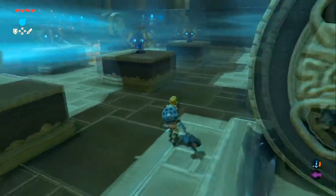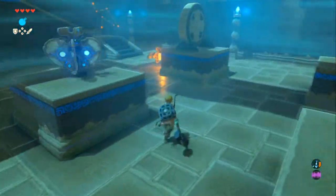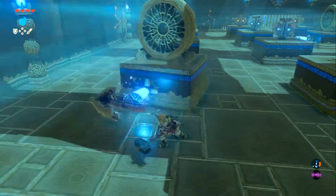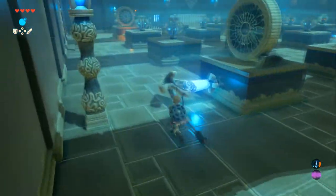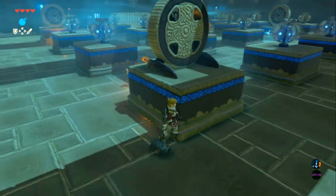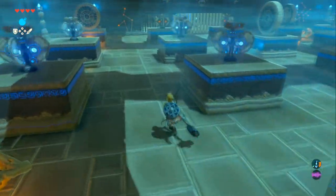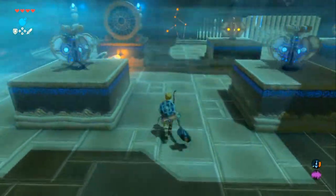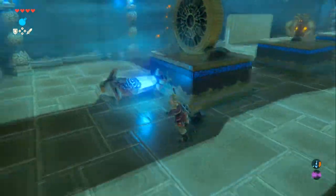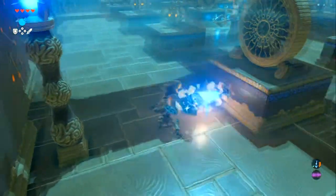Working through the fan puzzle: one fan is aimed at nothing, then adjusting so it blows the right direction. Now one fan is freed up. The fans have a little arrow indicating which direction they'll rotate — helpful for planning.